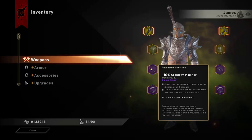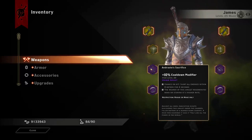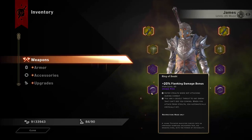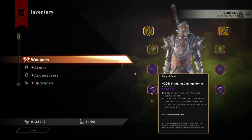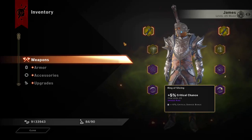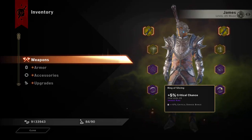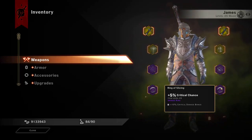Next we're taking Andrasi's Sacrifice, which lets you tank. If you want to use this build in a party you can — it will taunt everyone nearby and also gives mana regen and a cooldown modifier, making you even better at killing enemies. We're using Ring of Doubt, which gives us that 100% crit that we need, and you can also use stealth to manipulate your enemies and put them where you want. Finally, we are taking the Ring of Slicing, which gives crit chance and a bit of crit damage bonus for when we come out of stealth and when we aren't in stealth, giving an extra chance of getting a crit.